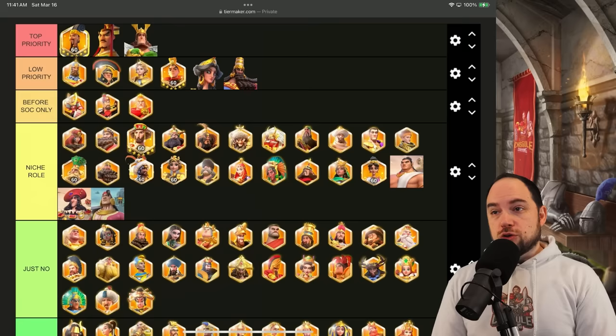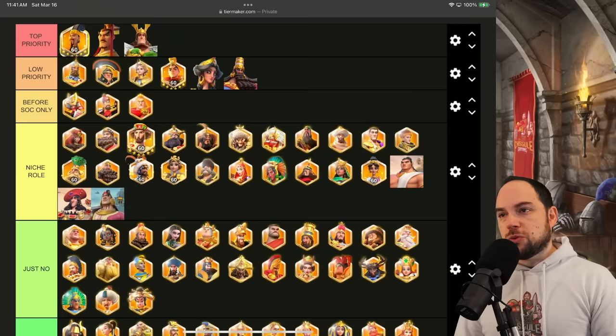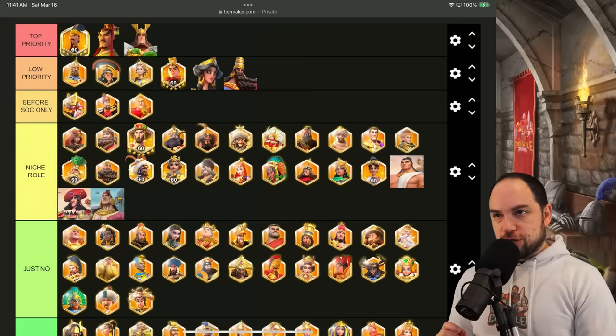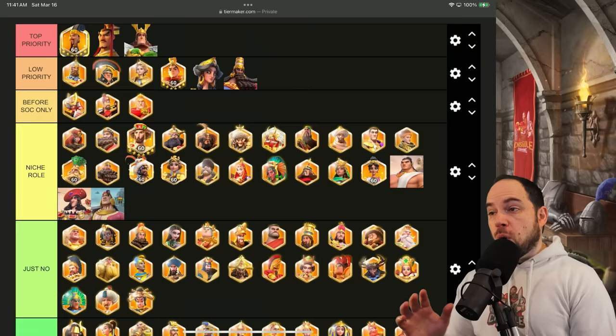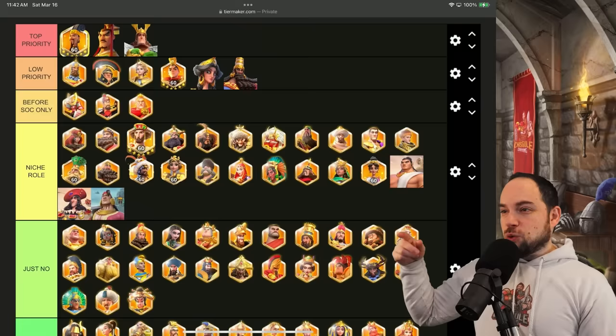Having something to work on before you get to the end game is really nice. That said, the power level on those top priority commanders is so high that if you can be patient enough, you will be much happier maxing out Zuge Liang, Liucha, and Herman Prime. It's important to remember that Alexander the Great is not the linchpin commander that makes Liucha good — it's the other way around. Liucha is what makes Alexander the Great good.